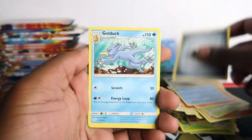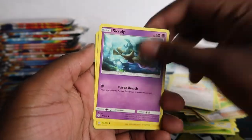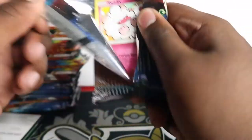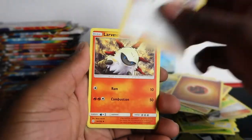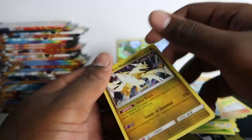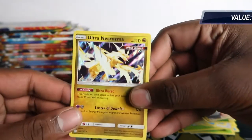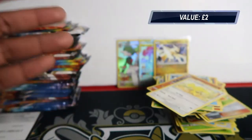Golduck, Pangoro, Heracross, Impidimp, Rowlet, Lilipup, Squirtle, Pikachu, Kricketune and Palossand. Then Incineroar, Lavaridge, Enri, Steelix, Kricketot, Woobat, Darkling, Heliolisk - knocked them all over but we have this Ultra Necrozma holo rare.